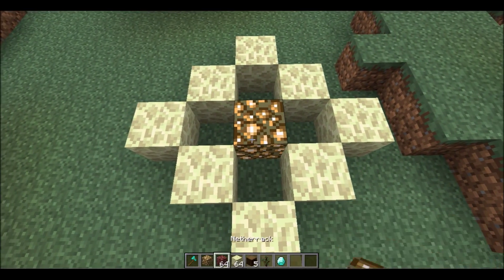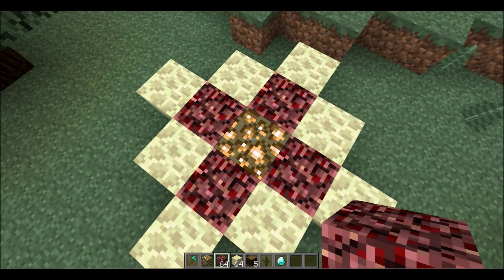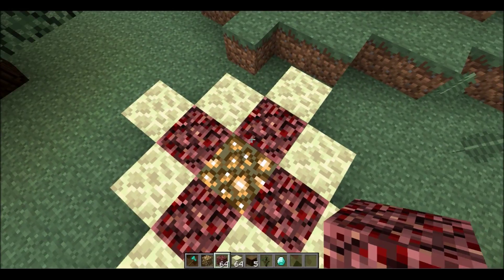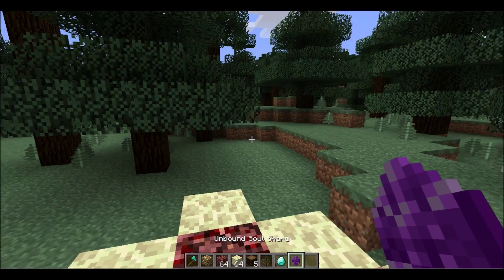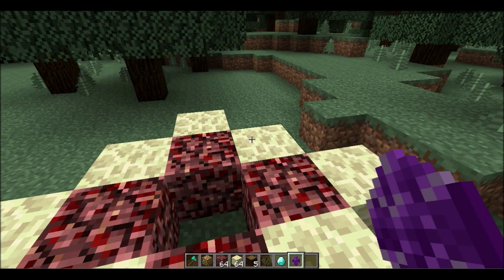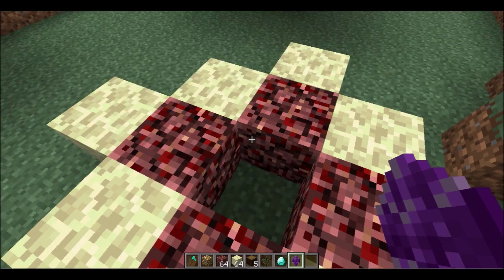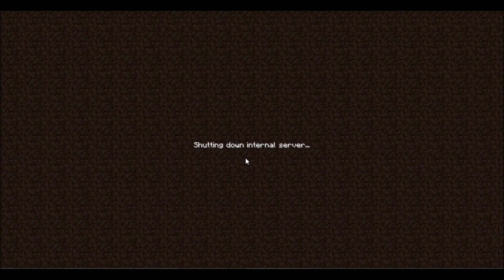Now let's test out the Soul Shards mod. To make a soul shard cage you need end stone, netherrack, and glowstone. I prefer this version over the craftable one because you have to work harder to get it. If you're new to this mod, do it from the inside out: start with the glowstone, put netherrack around it, then encase it in end stone. Take a diamond and right-click the glowstone and it'll pop in a soul shard. That's working too, so we'll save and quit to title.